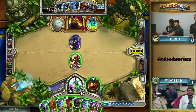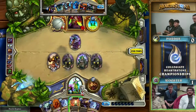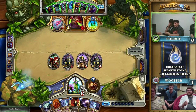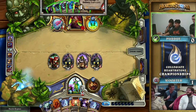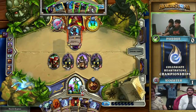Dr. Boom on turn seven! Dr. Boom is one of the strongest cards against Rogue. The best thing they can do against it is usually have a creature on the board and Fan of Knives with a Backstab — like Azure Drake, Fan of Knives, Backstab clears it off. But that's a lot of resources. Maybe something like a Blade Flurry with a Backstab. You need multiple sources of damage to deal with it, and the Boom Bots still usually do a lot of damage to you.